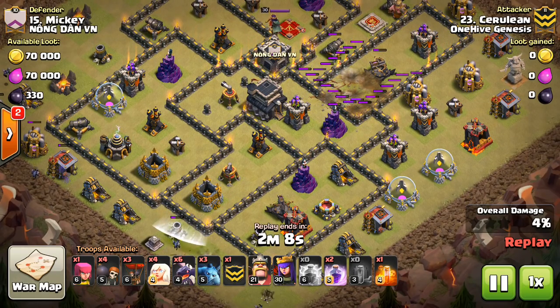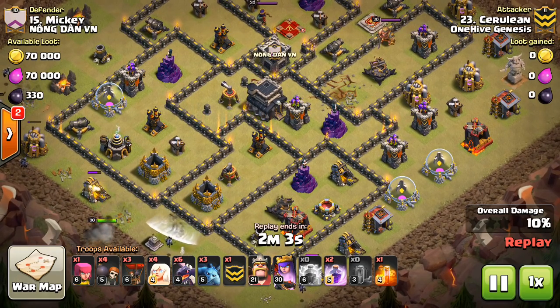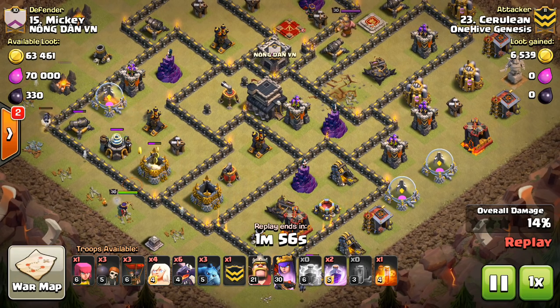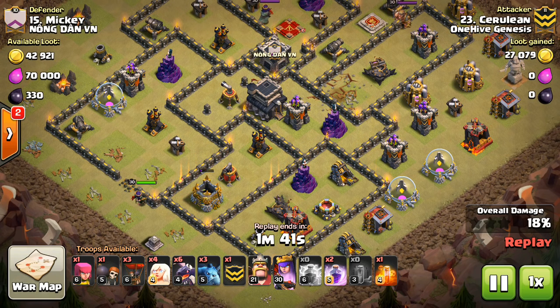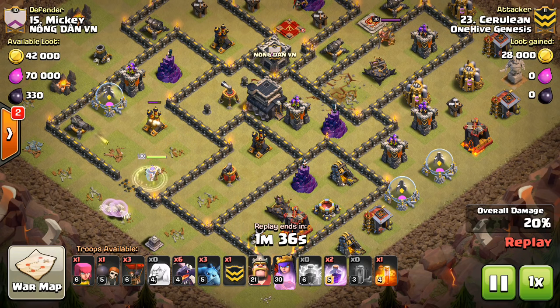They had pretty spread out bases at Town Hall 9 — they did not use many compact bases at all — and that makes it even better for these types of attacks because the queen walk is so powerful. She can basically just walk through an entire base because there'll never be more than about two point defenses on her, as long as you funnel her in correctly. Right there, after the gold storage goes down, she'll enter the compartment and he drops those healers. I like how he waited on the healers just to see how she'll enter the base so they don't get too close to the air defense.